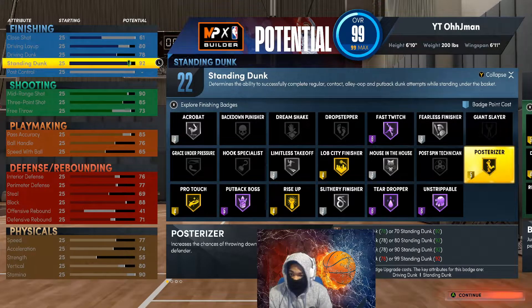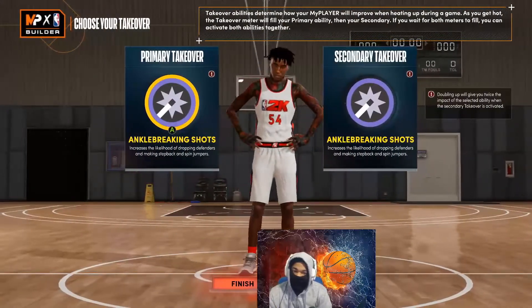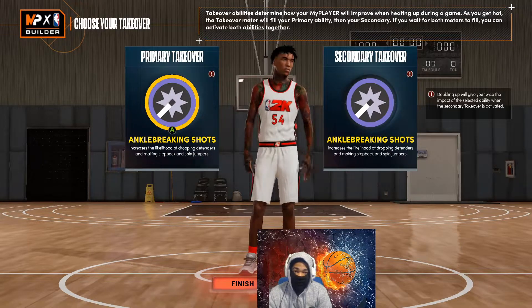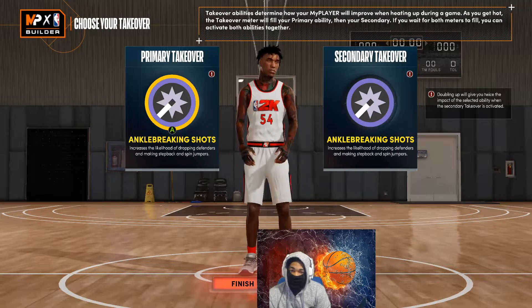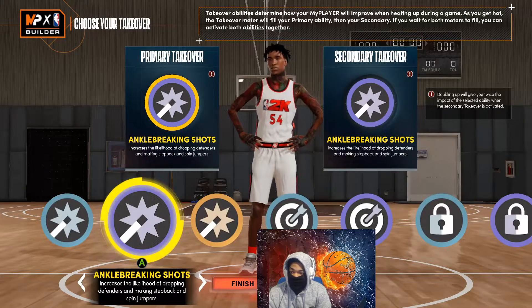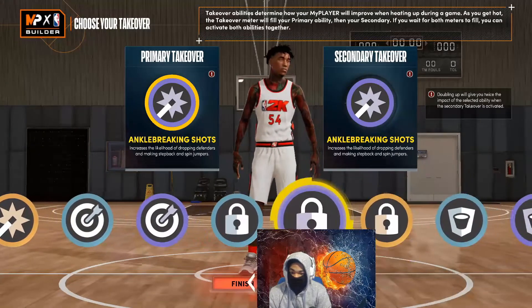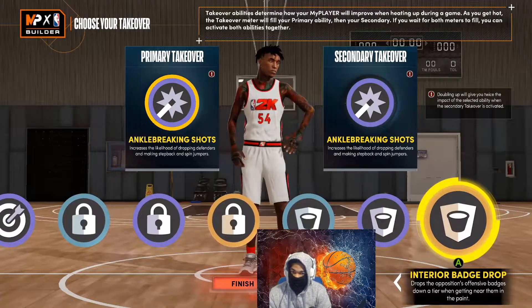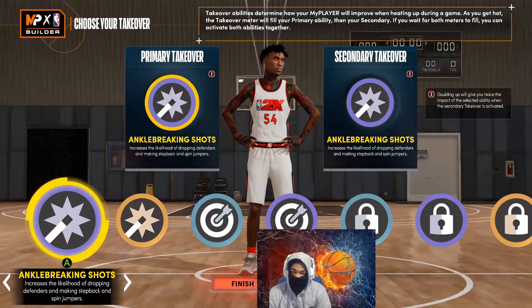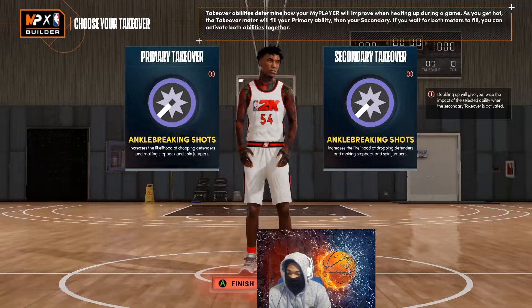To make you feel more like 2K17, I went with double anchor breaking shots because this build will be able to iso. The takeovers you get are crazy — you even get lock takeover and ram takeover on this build. It's a rare build and the name is a rare build, it's just crazy.